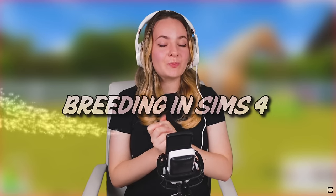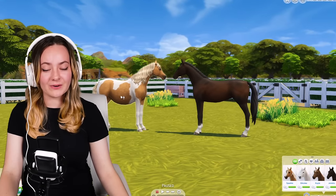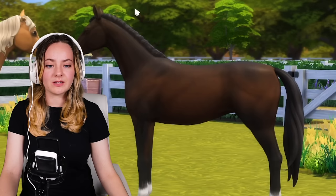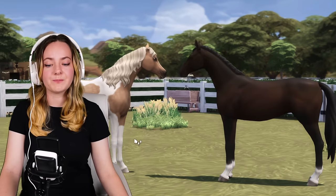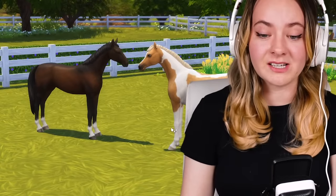Hello friends and welcome to breeding in Sims 4. Now I know what you're thinking - what is the point of that? We all know by now breeding in Sims 4 sucks, because when you have two horses and they make a foal, they pretty much only have two options: either the mother's coat and the father's mane and tail, or the father's coat and the mother's mane and tail. Which is just terrible - that's an awful mechanic. Why even have breeding in the first place?